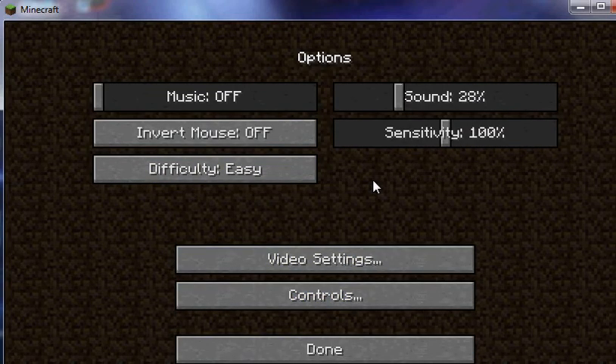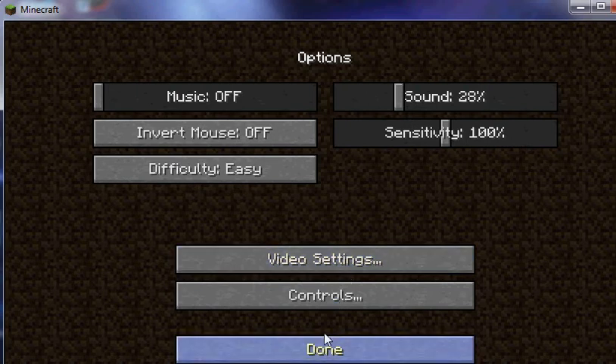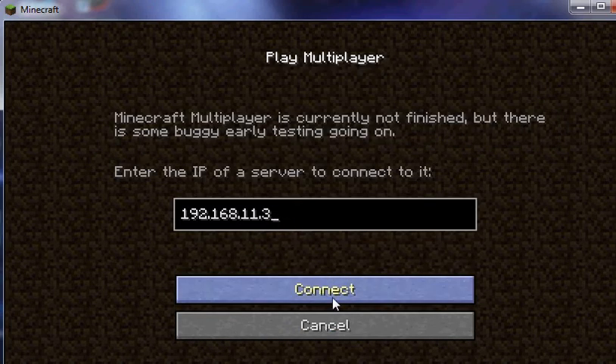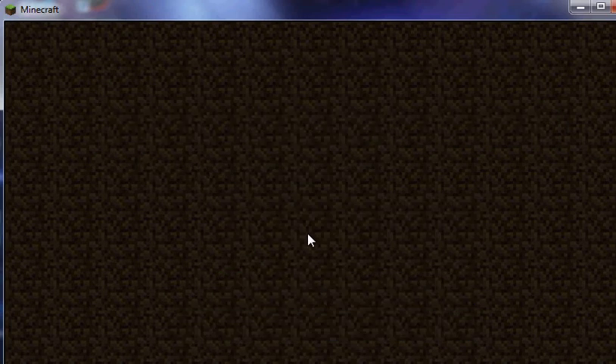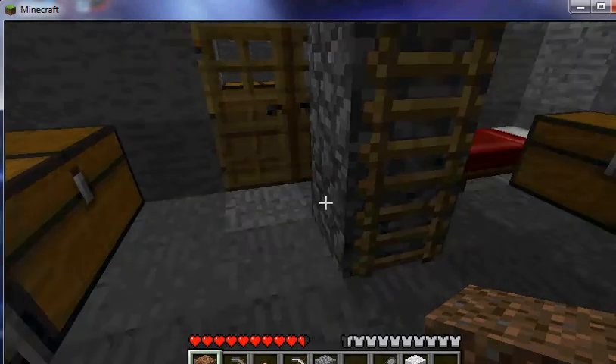First of all, go into Options, then Video Settings and copy these - we'll put that on. Copy these. Okay, done hopefully. Now done.